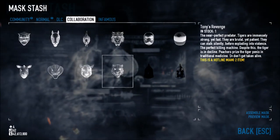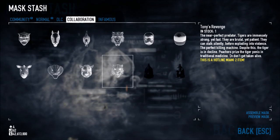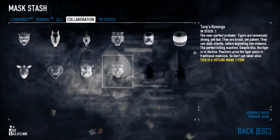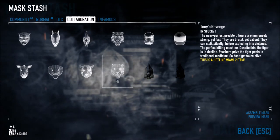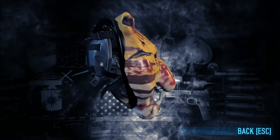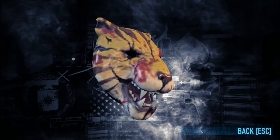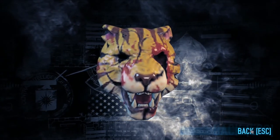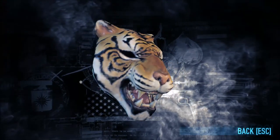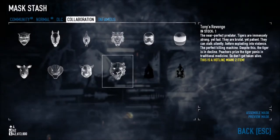Tony's Revenge. The near-perfect predator. Tigers are immensely strong yet fast. They are brutal yet patient. They can stalk silently before exploding into violence — the perfect killing machine. Despite this, the tiger is in decline; poachers prize them in traditional medicine. So don't get taken alive. This is just like the Tony mask, except it's clearly been ripped apart. I believe the lore in Hotline Miami 2 is that one of your fans picks it up, aspiring to be like you. He wears it now but it's been messed up from your brutal killings. Compared to the regular Tony mask, this one looks a lot more threatening while Tony looks like a kitty.